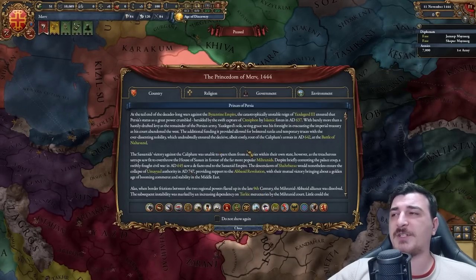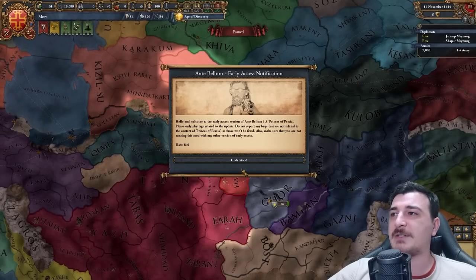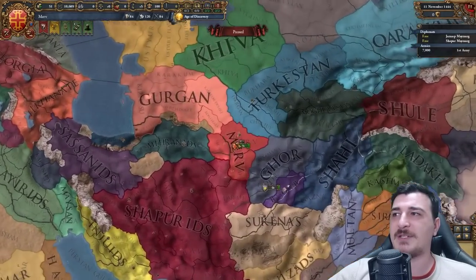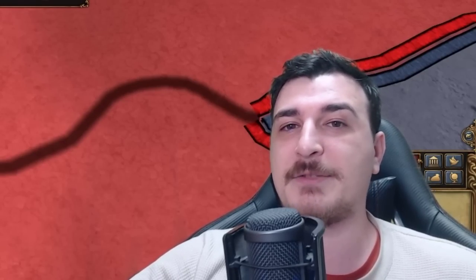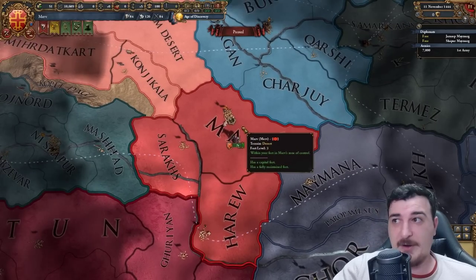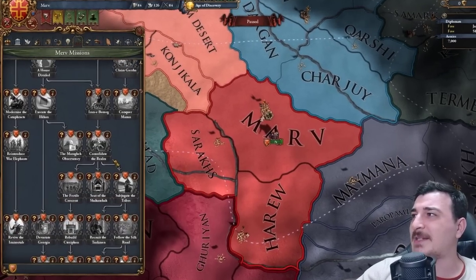A bit of backstory here on the nation of Merv, the primary nation for going Nestorian as the Persians. I'm not going to read it so you can read it yourself. This is an early access build, so if the mod isn't out when the video releases, just be patient — there's a link in the description. I'm recording this very early before release, so keep that in mind.